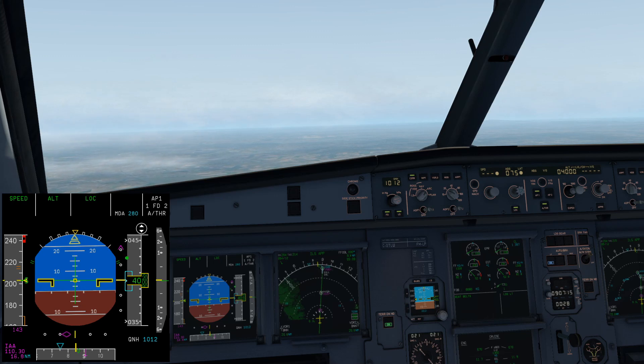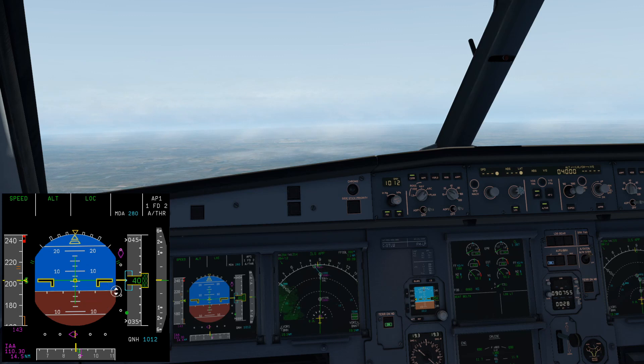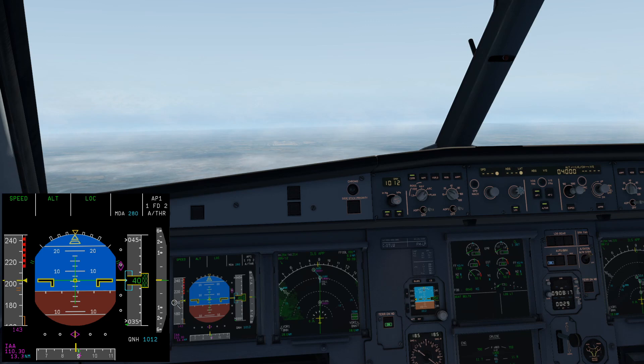False glideslope capture is quite rare in my experience but some airports are more susceptible. For the glideslope-from-above procedure, you need to know the glideslope you're capturing is correct. If the glideslope goes beneath you at around 12 miles, that's a good sign it's the correct one. The steps for capture from above: first slow down, giving yourself a chance to capture it. Then, once the glideslope is beneath us, arm the approach, wind the altitude selector up and out of the way, and set vertical speed to around 1500 feet per minute.